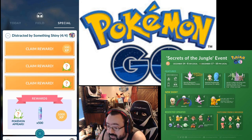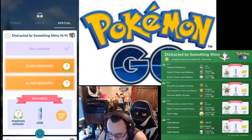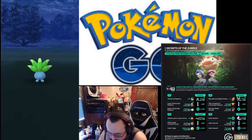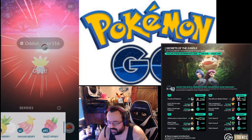Step four is auto-completions. We're going to gain the 500 XP. This encounter should be an Oddish — 526 CP is perfect. This one is 516.